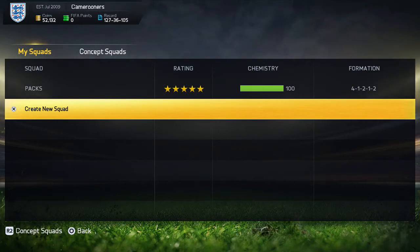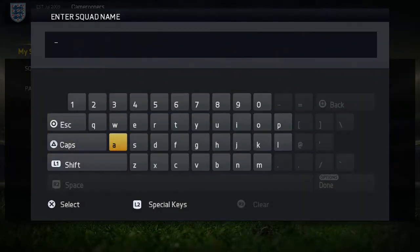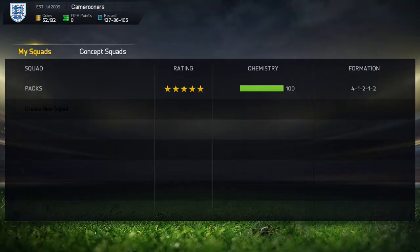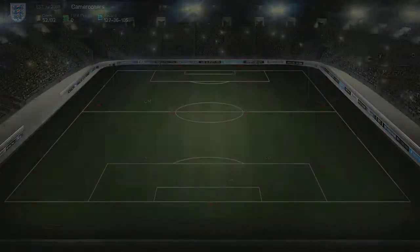Welcome to today's video where I'll be showing you the FIFA 15 Squad Builder. You can pick up this squad for around 62,000 coins on PlayStation or 47,000 coins on Xbox. Now getting into the squad.